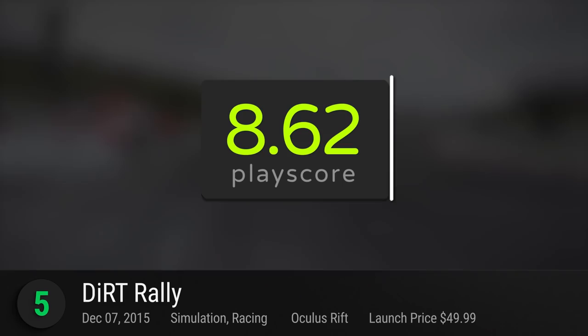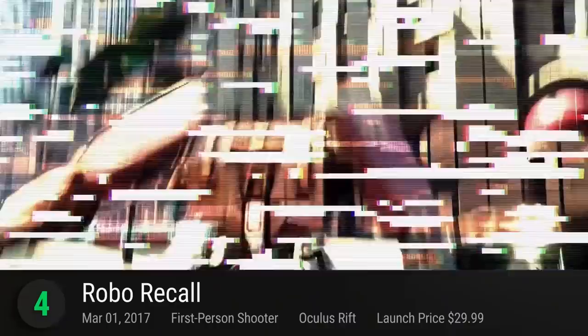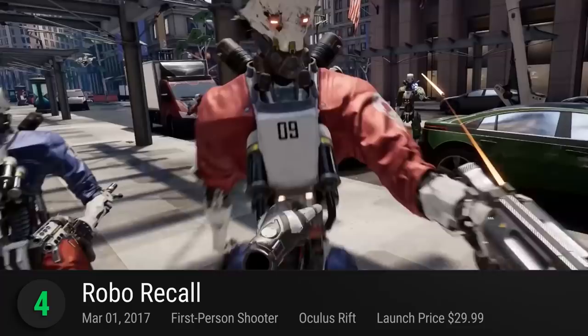At number 4 is Robo Recall. Epic Games' free, action-packed VR shooter provides the endless fun of graphically appealing robots in a seamless FPS experience. The world is taken over by rogue machines and you are tasked to survive this mechanical onslaught. Choose from a wide arsenal of various weapons ranging from your bare fists to a high-powered machine gun. Shoot 'em, punch 'em, or smash them together. This Oculus exclusive relies on reflexes, skills, and awareness. So keep your heads up — it has a playscore of 8.63.